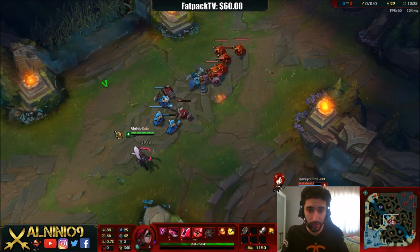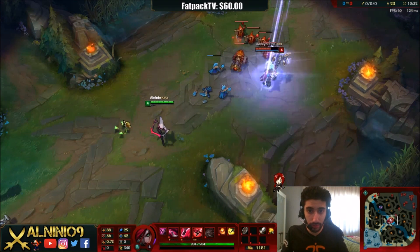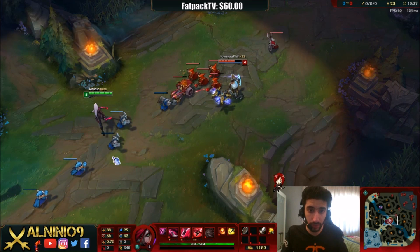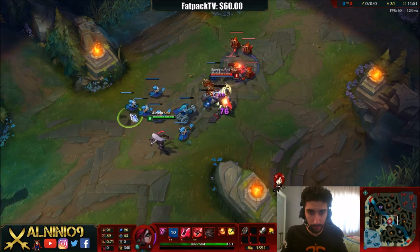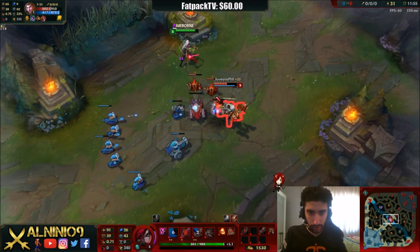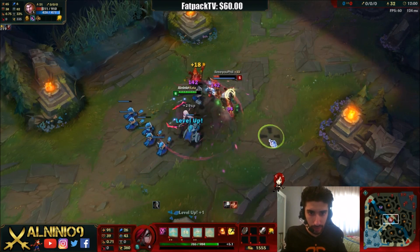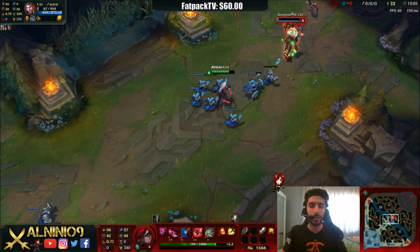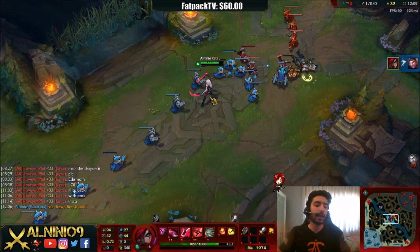So we're laning here, just farming. I'm going to Q and then on you — I want you to walk towards the Q dagger intentionally. Let's say she's walking back; I shunpo onto Jayce, he knocks me back, and then I get E in. So I EW and the W spin goes through — and that's how you land two spin damages.